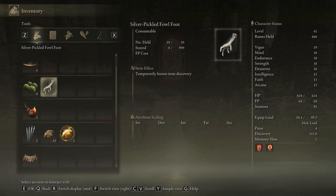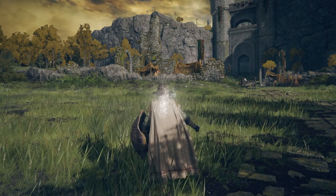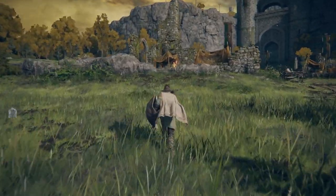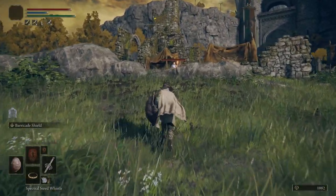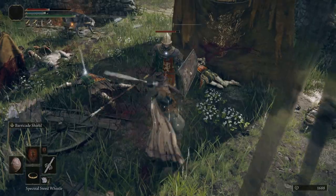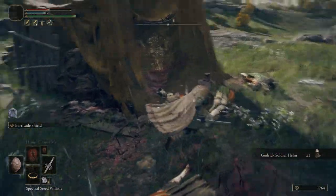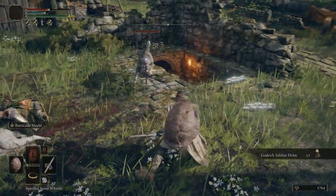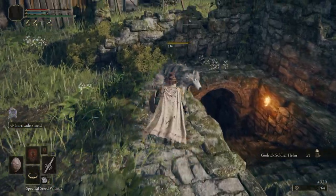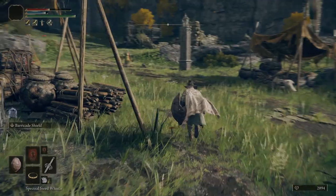The item we're talking about is the Silver Pickled Fowl Foot. You've probably already found one or two during your adventures, but basically they temporarily boost item discovery. This means that every time when you take down an enemy while it's active, you have a higher chance of finding an item. This can be the weapon which they're wearing or a piece of armor, in general making it so much easier to farm for those weapons and armor.